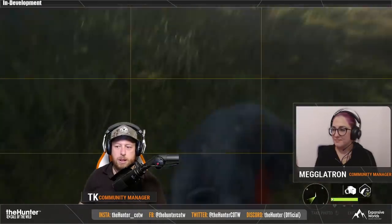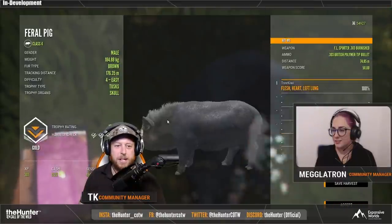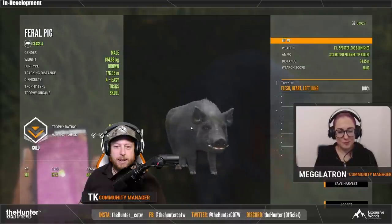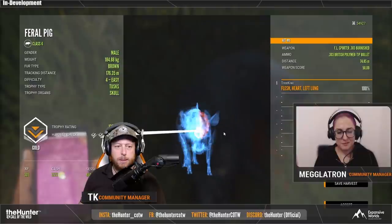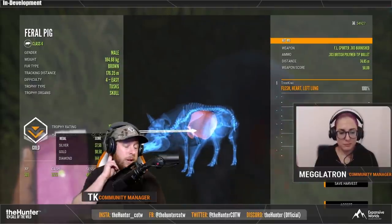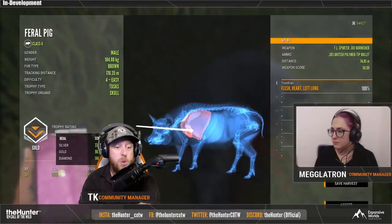They fixed the highlight on animal tracks so they no longer show in screenshots captured with the camera — a big quality of life change. They also fixed several issues resulting in animals falling out of sync between players in multiplayer, and hunting towers and blinds no longer remain occupied after a player leaves a multiplayer game while inside a tower or blind.